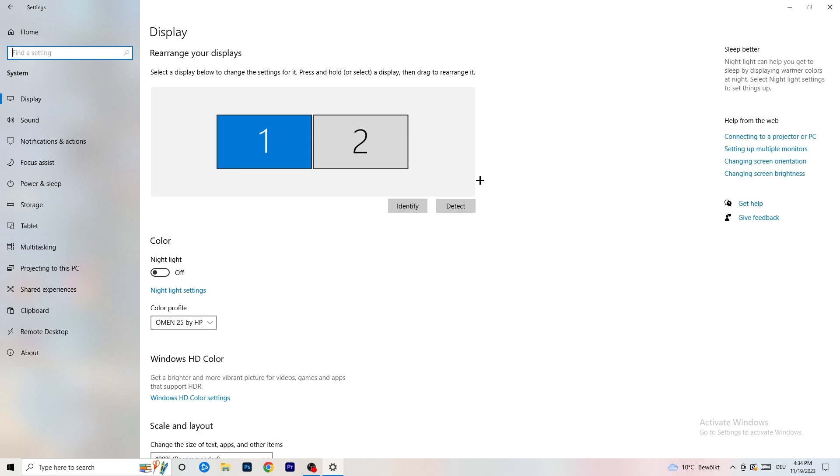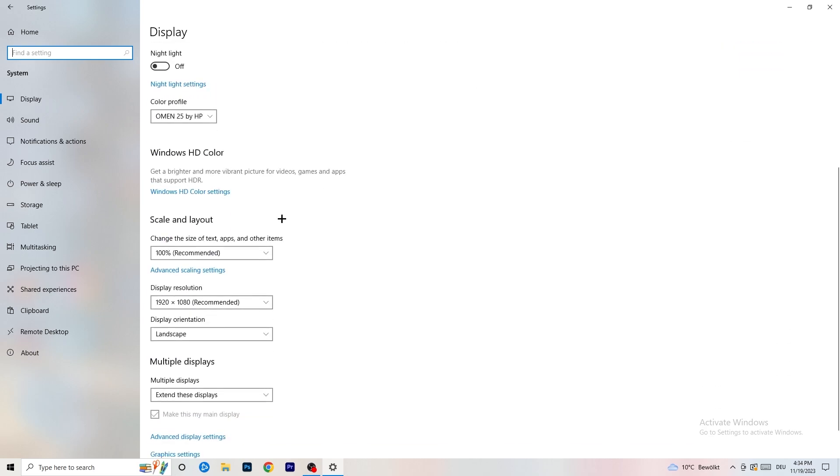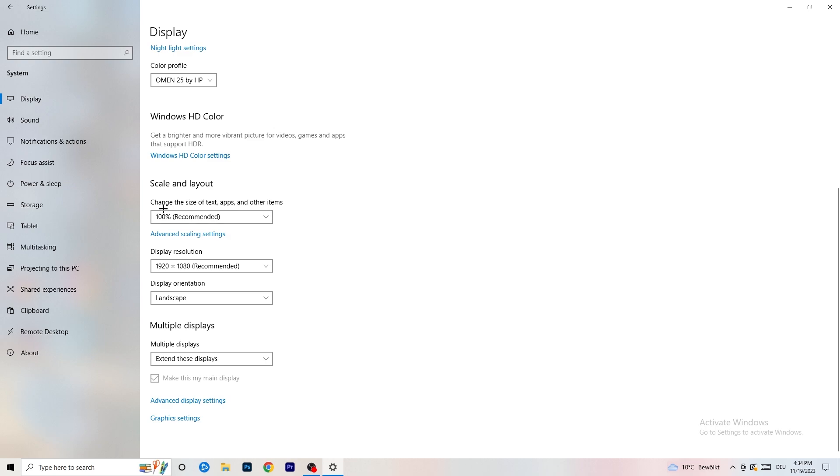Basically identify what your main monitor is. If you have two monitors, identify the one you play games on — for me it's number one. Check the color profile, go to Scale and Layout, and change the size of text, apps, and other items to 100% as recommended. Then set the resolution to the same one you're currently using in-game — so 1440 by 1040, or 1720 by 1080, or whichever you use in-game.